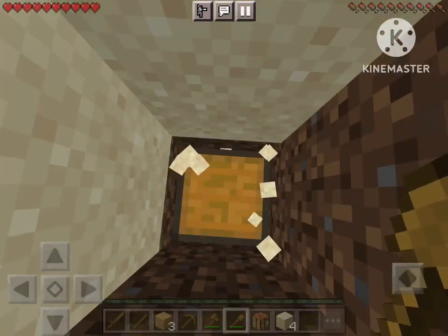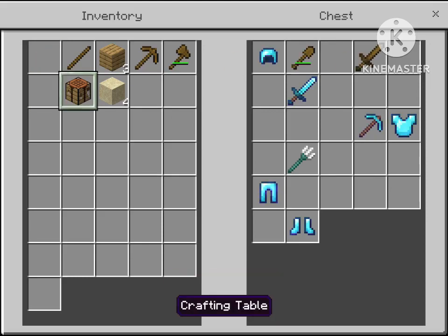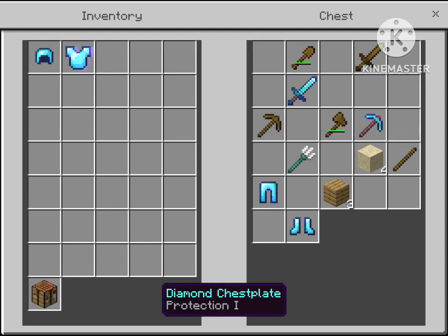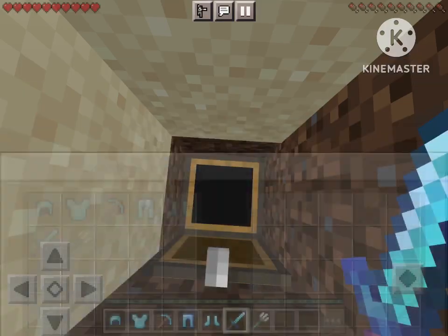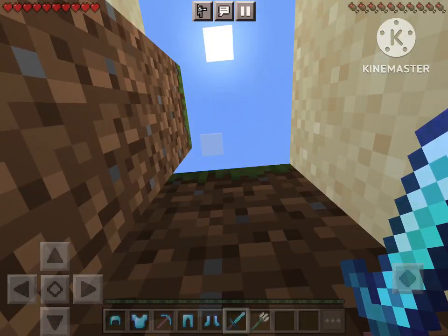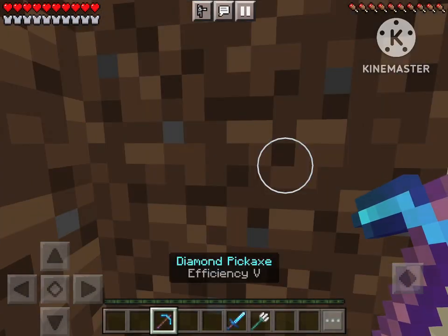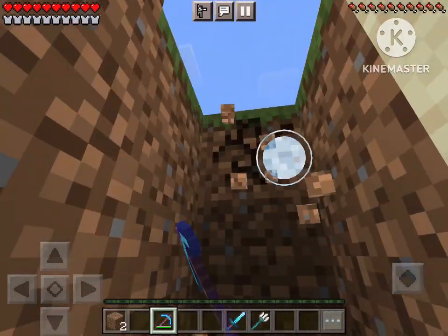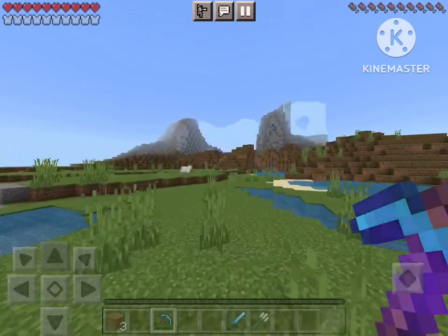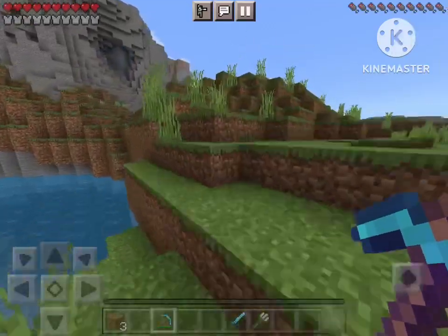Wait, what is in this chest? Oh my goodness, we found the good chest! This is a very amazing treasure chest — we got so much unique stuff in here. We got a diamond pickaxe and a diamond sword, and we got all sorts of armor. This is amazing — and wow, these things are enchanted!